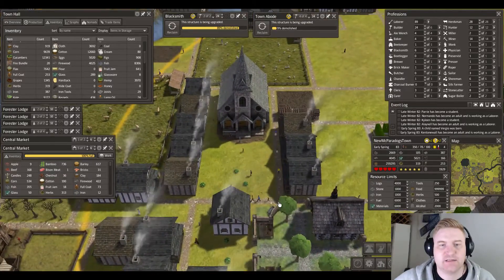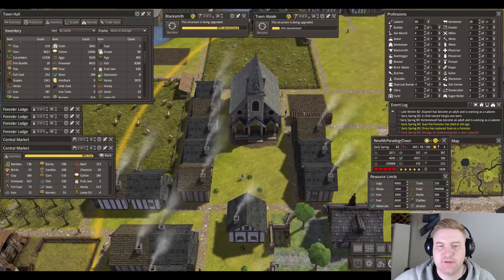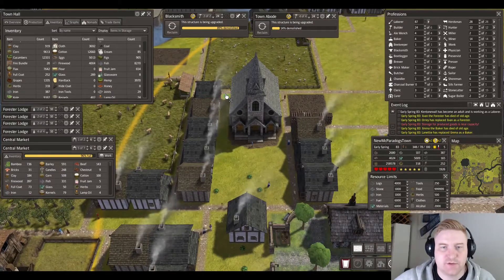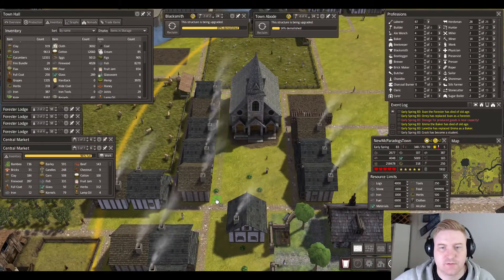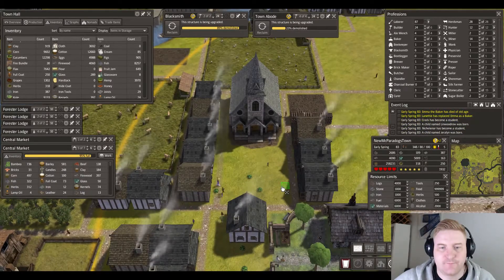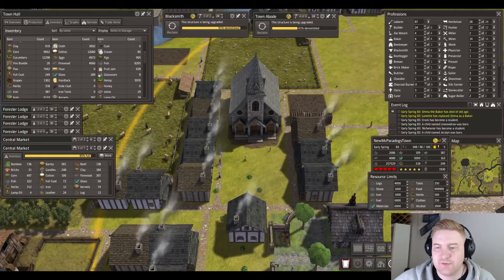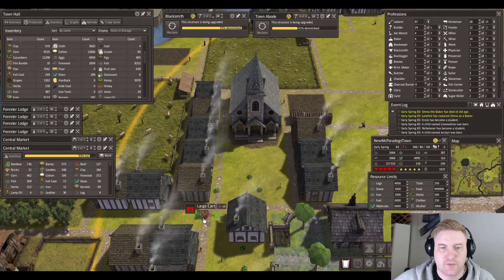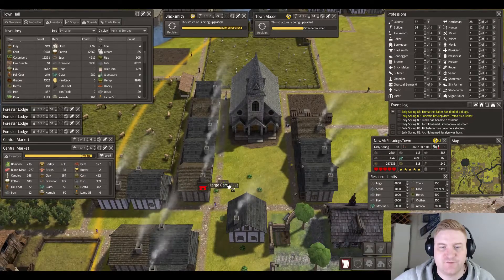We're going to make this like some kind of plaza, and from the church we can get our road going down this way. I wonder if you can put the carts on top of the road — nope, so those have to be on the grass.